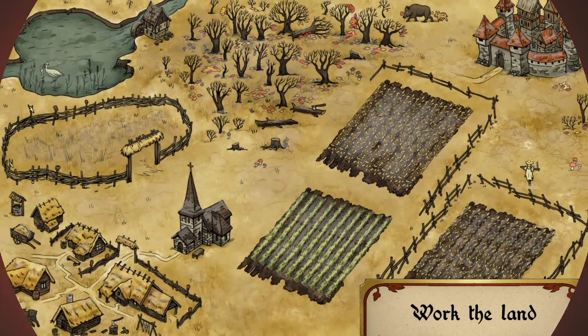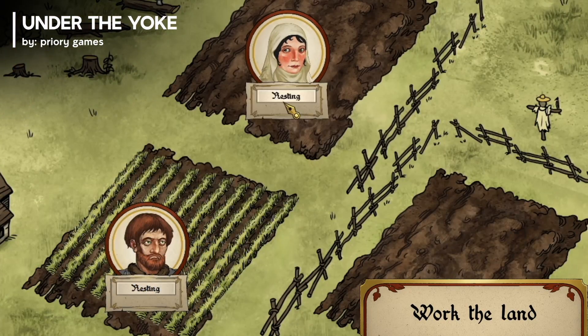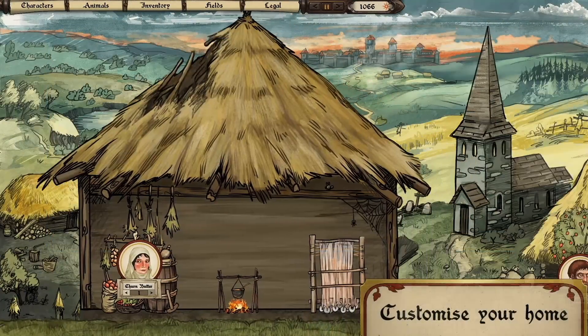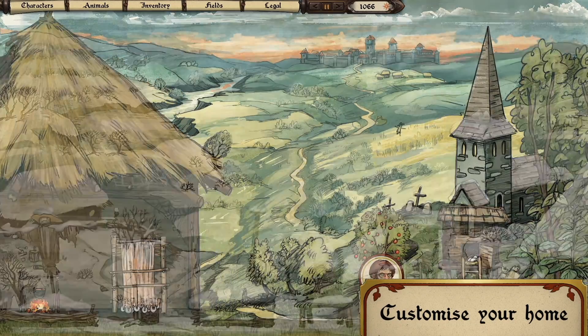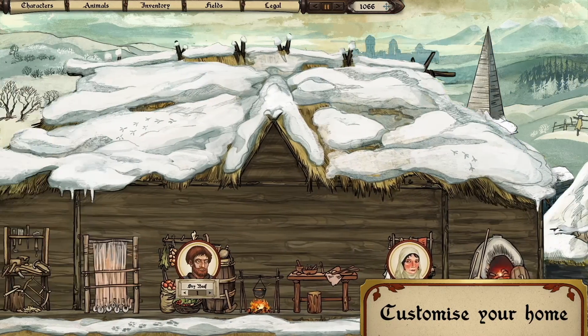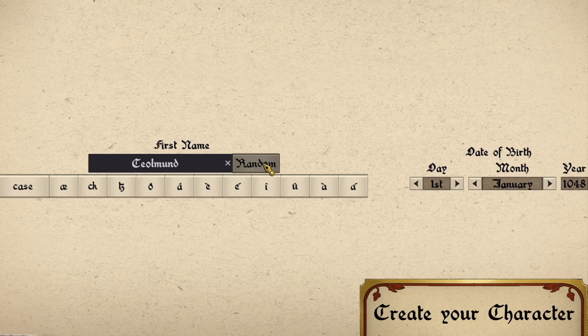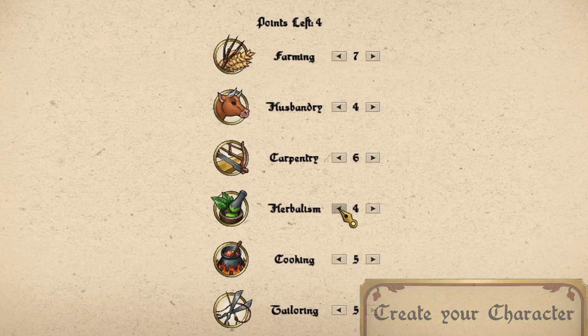Under the Yoke invites you to journey through medieval England in this immersive 2D life simulator. Guide your family of serfs across 250 years of English history, from humble beginnings to potential freedom. With over 50 authentic medieval ingredients,